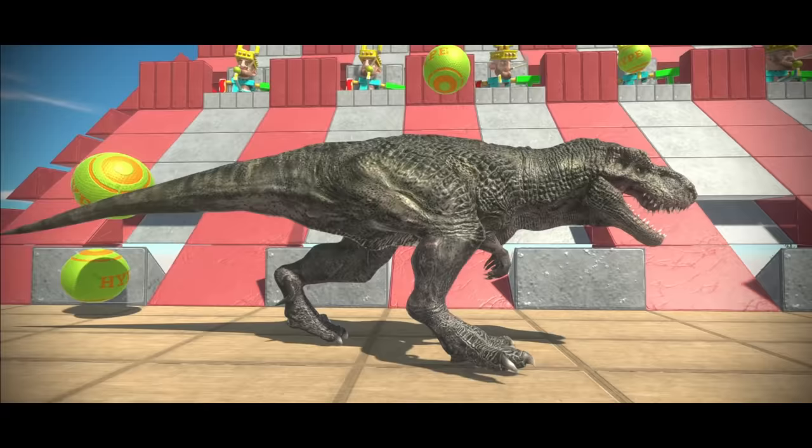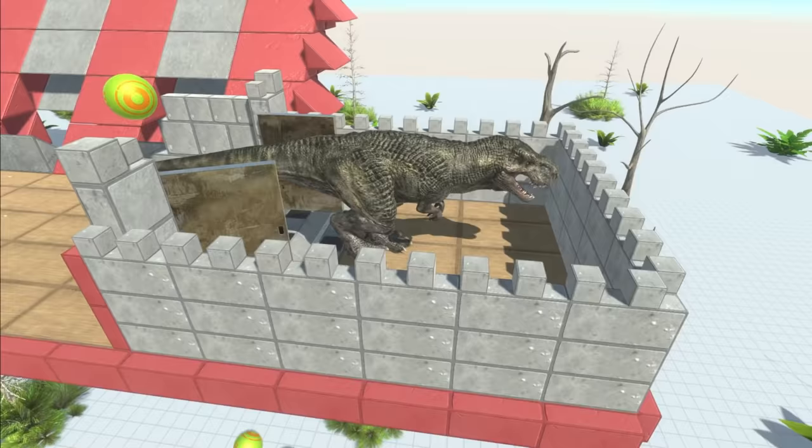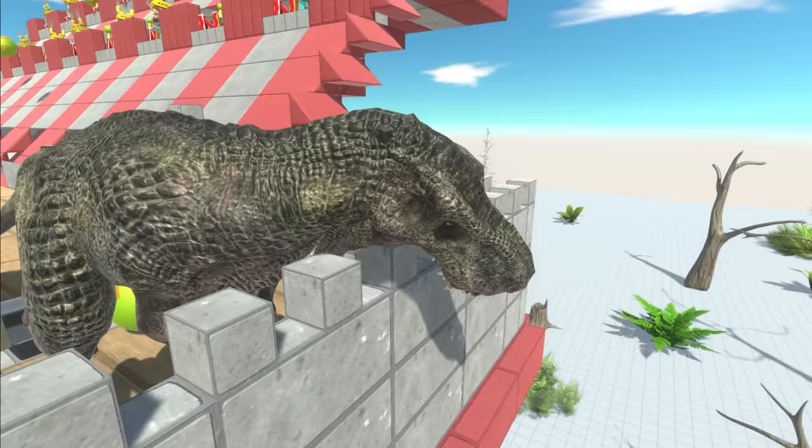I reckon the T-Rex has got it. He's pretty quick somewhat. He's strong. The explosions shouldn't cause too much damage to him, and I think he's done it. Yes! He's through into the house. He's done it! Oh, what are you doing to him? You can't eat the castle.